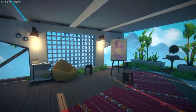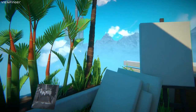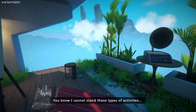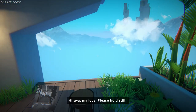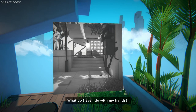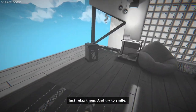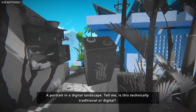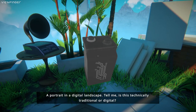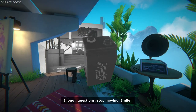I didn't expect to be able to throw it like this. Here I am, my love — please hold still. What do I even do with my hands? Just relax them and try to smile. A portrait in a digital landscape — tell me, is this technically traditional or digital? Questions — stop moving, smile.